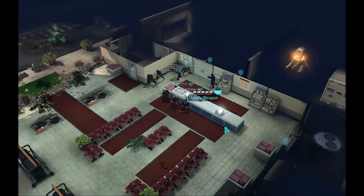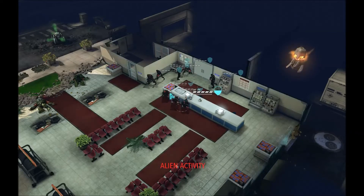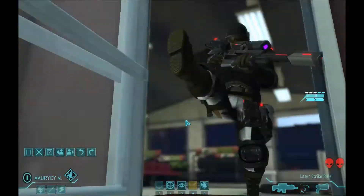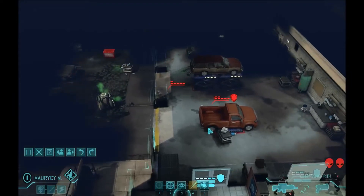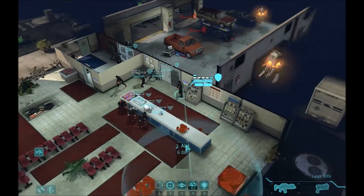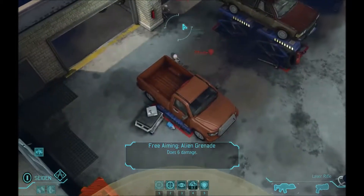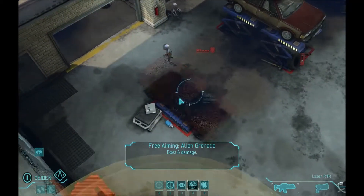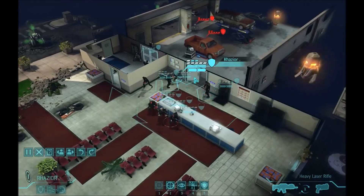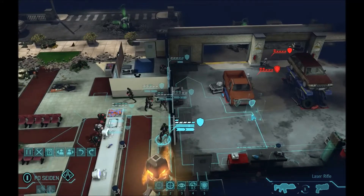Dr. Rounds is going to steady weapon. Congratulations on your first kill in the game, by the way, Dr. Rounds. Okay, now we move Maurizzi. And we activate two sectors. This is where you see good preparation be rewarding. We can actually see the meld not being where it was shown in the cutscene. I can't throw a grenade through an open door, so I'm going to open the second wing and hope that it helps.